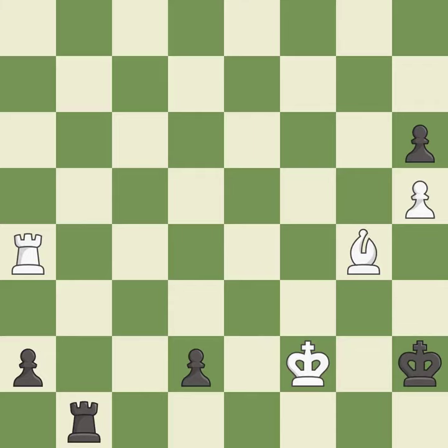Only one move worked there, and this wasn't it. This overlooks a better way to evade the check from the opposing bishop — it is a mistake. This moves the bishop to a better location, allowing it to control more squares. This is the only good move. This was a game-changing move, giving white a winning position. This threatens to play checkmate — it is a great move.